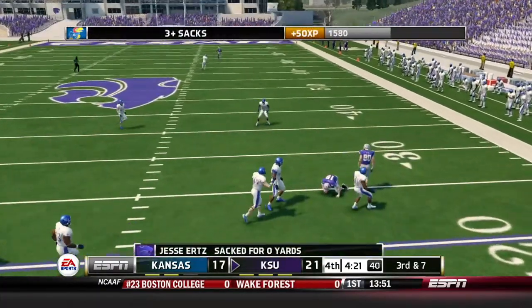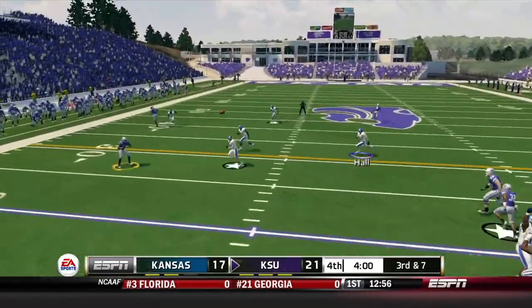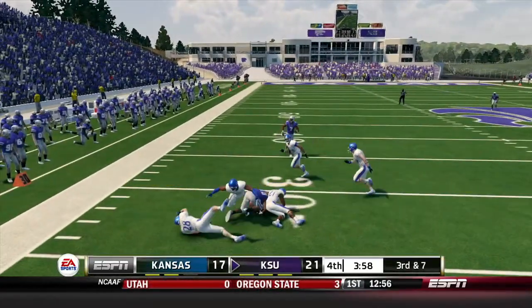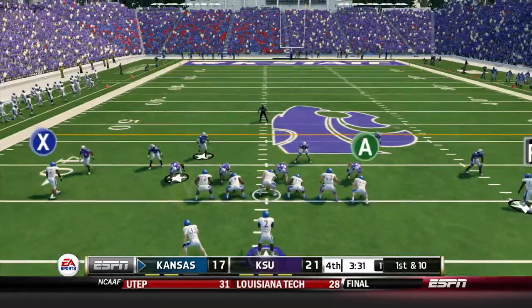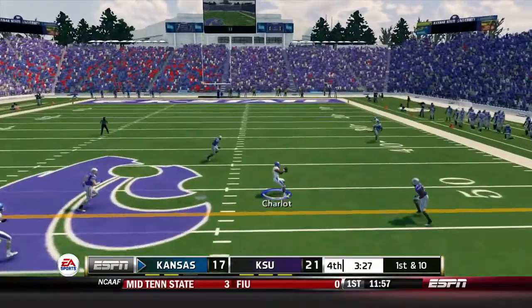Second and seven — Urts is sacked for no gain, Kellen Ash on the play. Third and seven, dump it left to Pringle — Pringle breaks the tackle but only gets five. They're going to have to punt. Good stop by the defense.